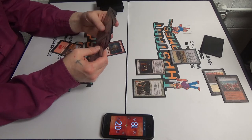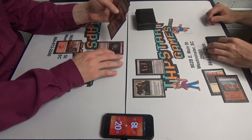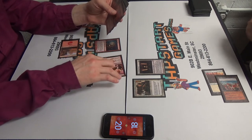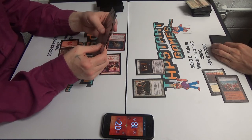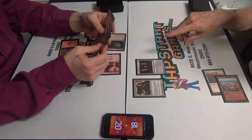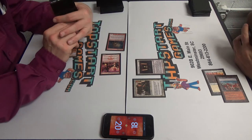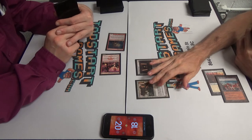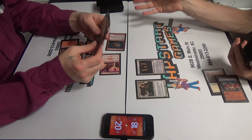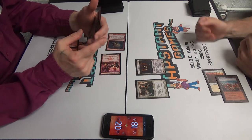Two mana to put equipment on the field. Going to play a Swiftspear and go to combat. Trigger — add Cavern of Souls to hand. How many lands do you have left? One. I'm going to play this correctly. What I could do is protect something with Mother of Runes, but if you play — that could be a bait. So I'll just take the three. Pass turn.